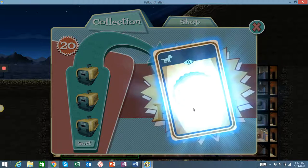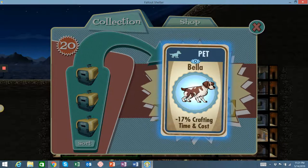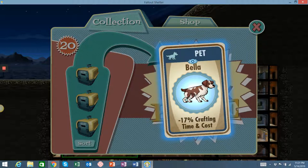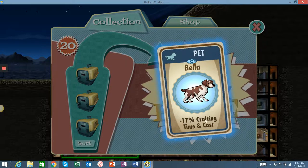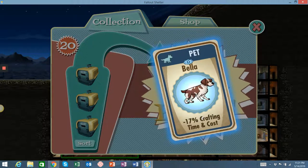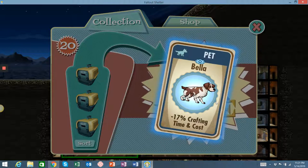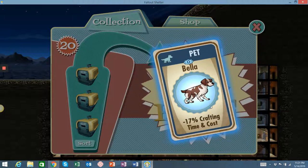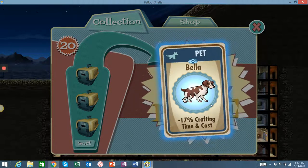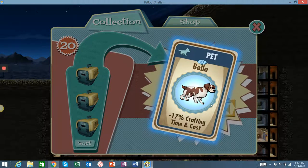Wow, 17 times. Okay, these are really neat. So Bella — is that like a Brittany Spaniel maybe or Springer? 17% off crafting time and cost. A lot of times you see these cards as 17% off just crafting time, or just crafting cost. So having both time and cost is really cool — that's a great card. That's a pretty solid number. I definitely have stuff in the 20s for crafting time and cost, but I have a lot of rooms I run and this card will definitely be used.